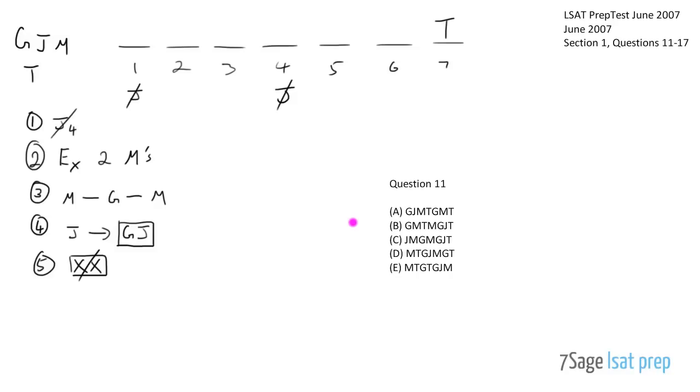Question 11 is a standard acceptable situation question. Take each rule and start eliminating. Check for T in 7 - one answer has M at the end, so that's eliminated. Check for J not in 4 - one answer has J in slot 4, eliminated. Check for exactly 2 M's - one answer has M-M with no G between them, eliminated. Check that J implies G-J - one answer has J in the first slot without a preceding G, eliminated. The remaining answer is correct.